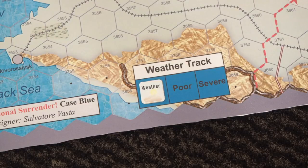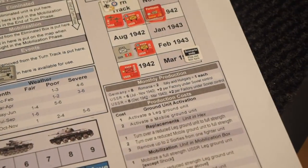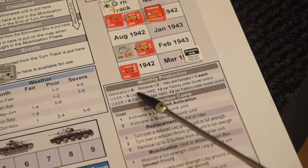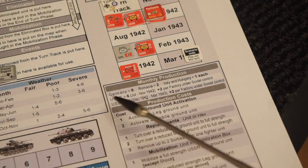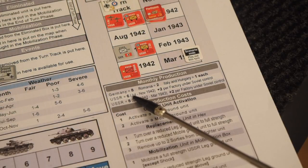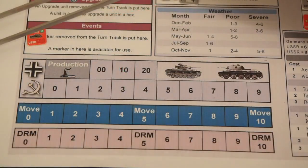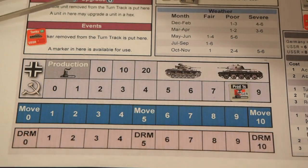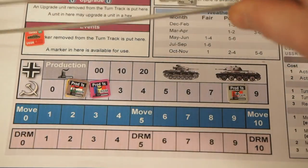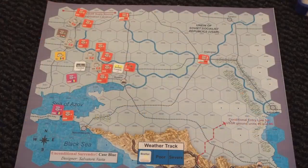Now we are going into the economy phase, where we determine how many production points each faction is going to get. Here is the monthly production: Germany has eight, Romania has two, Italy and Hungary have one each. The USSR has six productions from July to November 1942, plus two per factory under Soviet control. We can start counting factories.